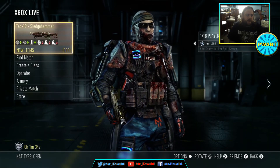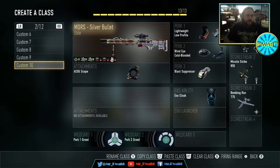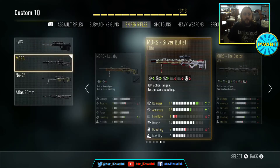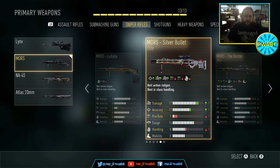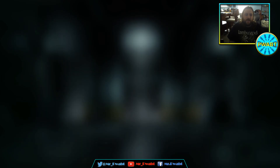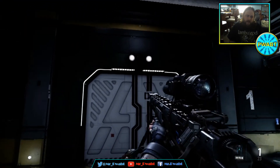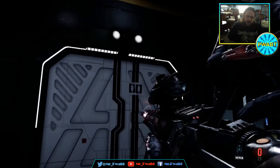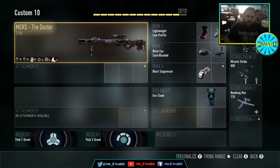Okay, so that was everything. Let's go to Create-a-Class. Right now I have the Silver Bullet, which is freaking amazing, and now I could use the Doctor. I like the Silver Bullet more for the accuracy and the damage, so I'll probably be using it still more — but just to have both of these makes me so happy. I wish there was more light inside this thing, but look at that bad boy — that's freaking great.